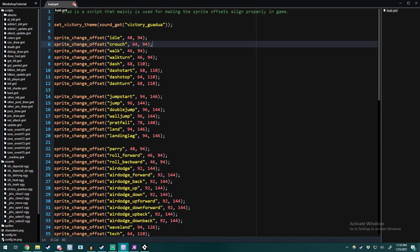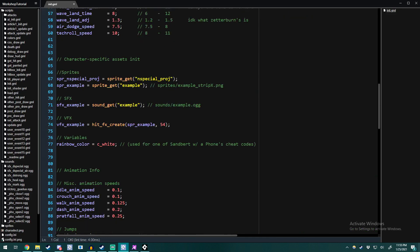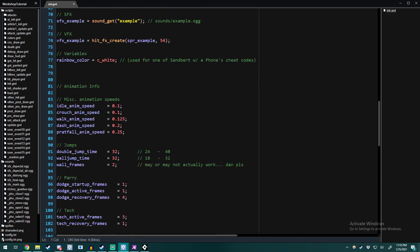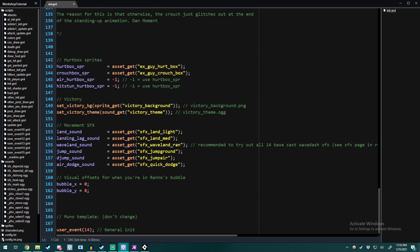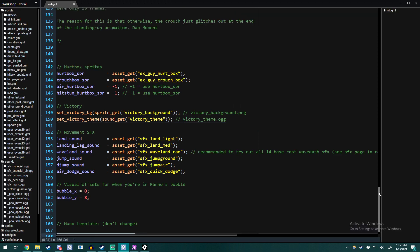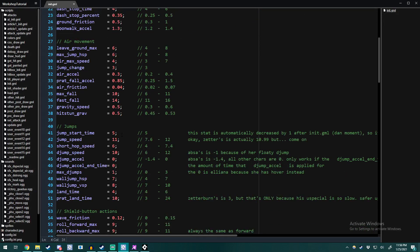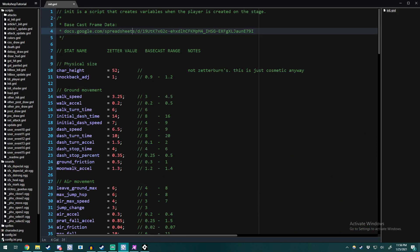Now we're going to get into init.gml. This is kind of the main part of what makes your character into your character. We have our sound effects, visual effects, sprites, animation speeds, and all that stuff for your character. You can also put your victory theme in here if you see fit. Don't bother with the user event — that's for MunoPhone. All these variables are what make your character who they are: your run speed, jump speed, character height, and the knockback adjustment for your character — so how they are affected by knockback. Everything is controlled in init.gml, and this is what is created when your character is placed onto the stage.